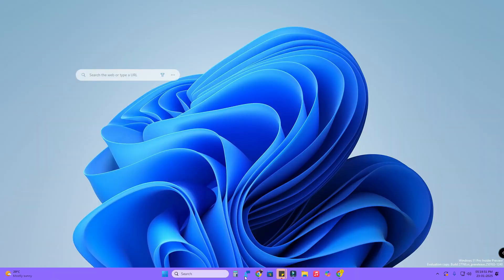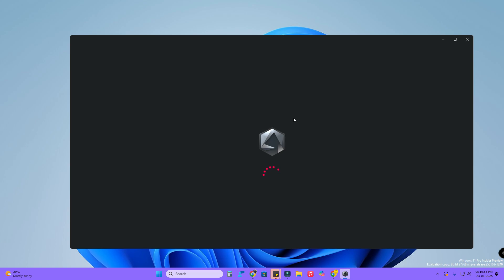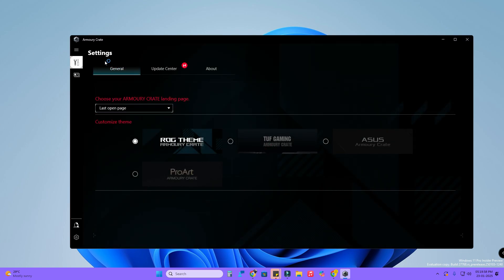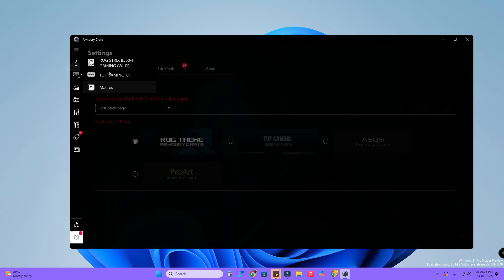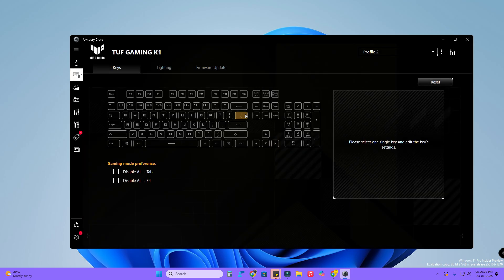On your Windows 11 PC, install the ASUS Armory Crate and open it. After opening the ASUS Armory Crate, click on the menu section. Here you can see the keyboard device section — click on it, and then click on the TUF Gaming K1.